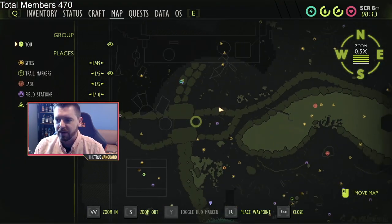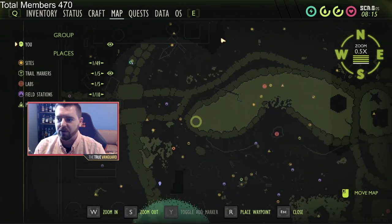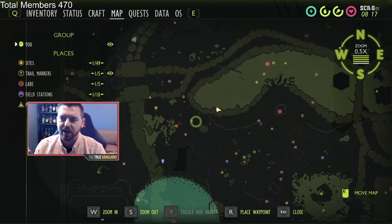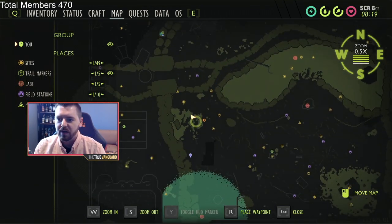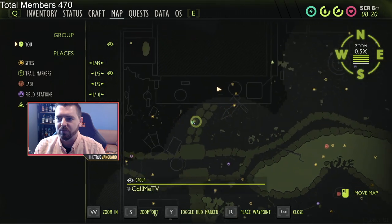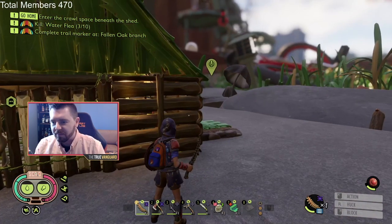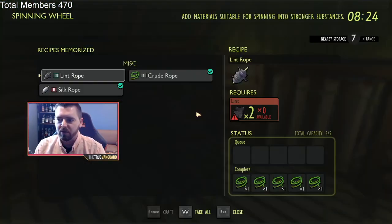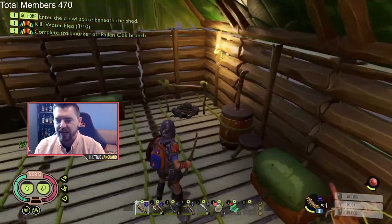First things first, I highly recommend that you have a means of getting up here into the upper yard quickly. My main base is right here, obviously where most people start out, but I've got zip lines that take me straight up to the middle of the upper yard, and I've got zip lines that take me up to my little makeshift base here in the upper yard as well. I do recommend that you have a base up here because it's just going to save you a lot of time to have all of the main things that you need easily accessible right here.